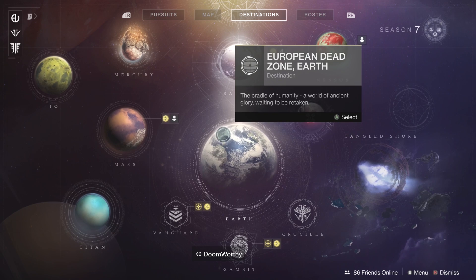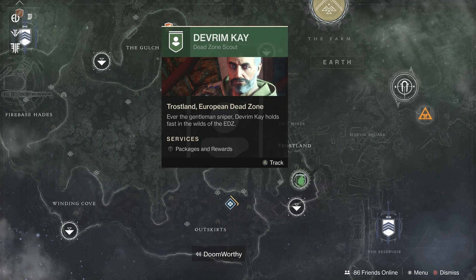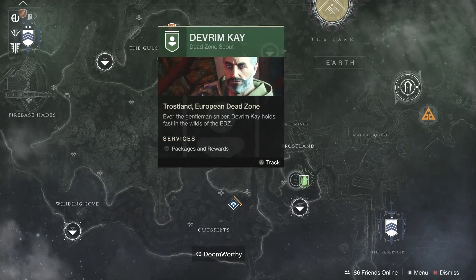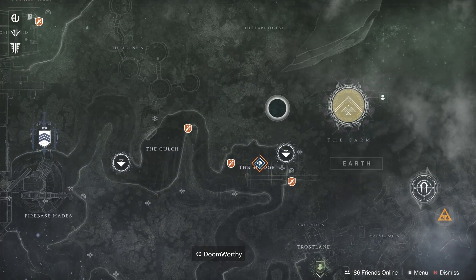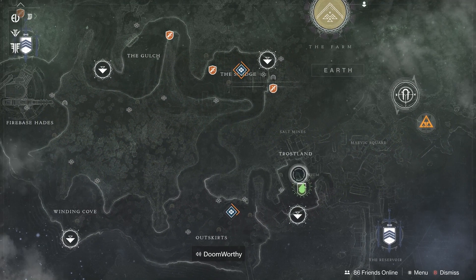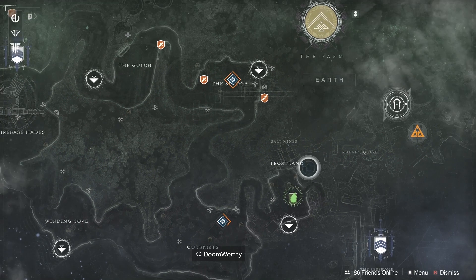To get started, you're going to want to go straight to the EDZ. Scroll all the way down until you see the Trostland landing zone, and you will see these three places.